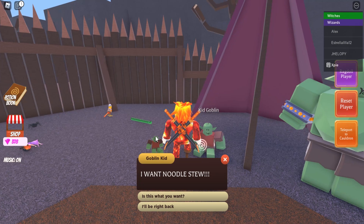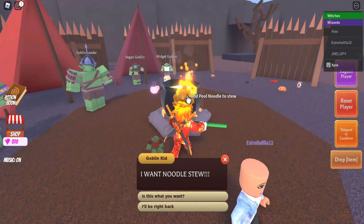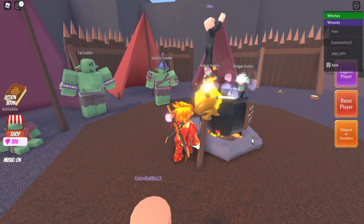For the last one, the kid goblin — he wants a noodle stew. Just grab the pool noodle, put it into the cauldron, and get him a noodle stew.